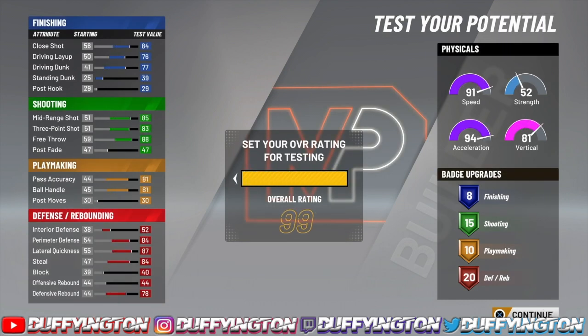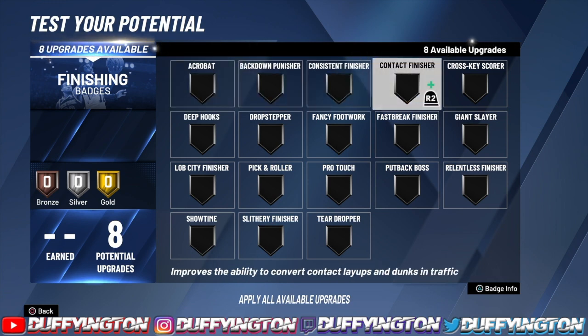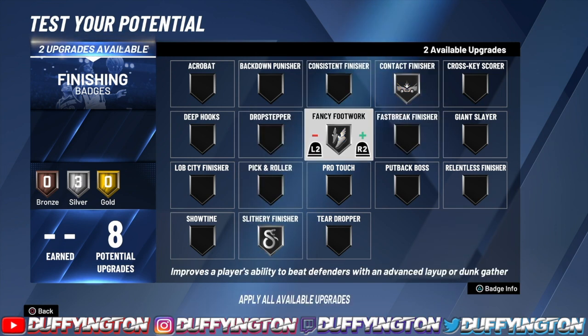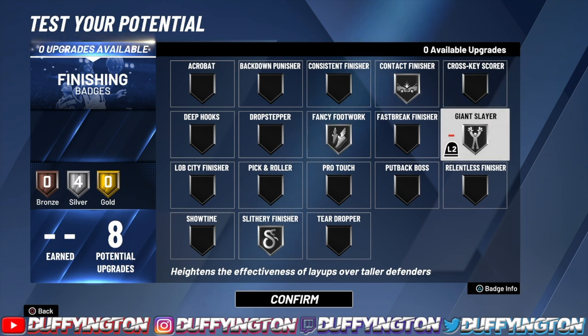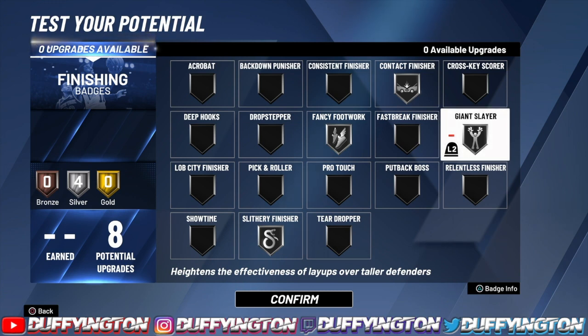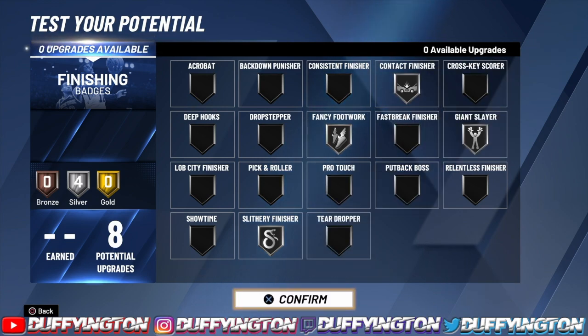Look at the badge layout: 8 finishing, 15 shooting, 10 playmaking, and 20 defensive. For the 8 finishing badges, we're rocking with contact, fancy, and slithery. Since we do not get contact dunks, you could swap one to giant slayer — at 6'3" you want to maneuver through taller builds and get through those gaps. Me personally, I'd probably rock all four on silver so you get a boost from every one of them, but it really comes down to your preference.